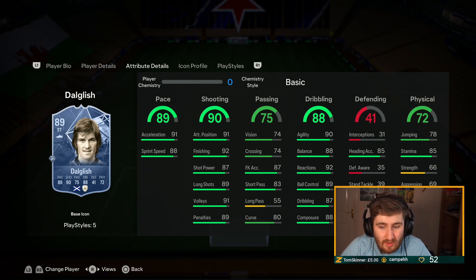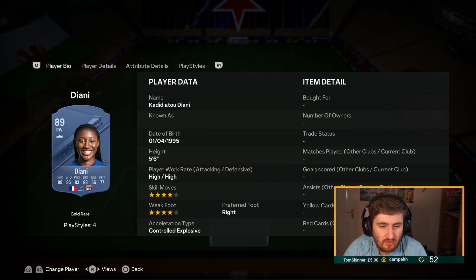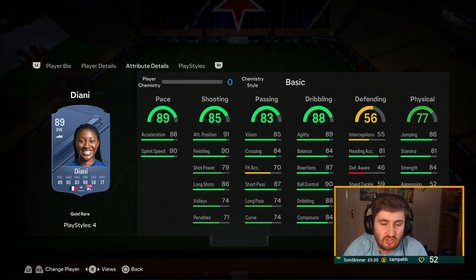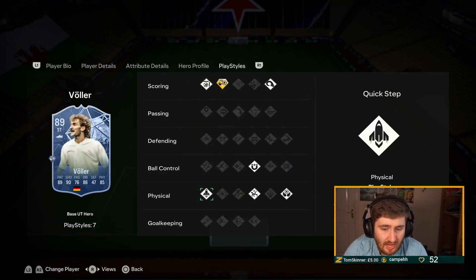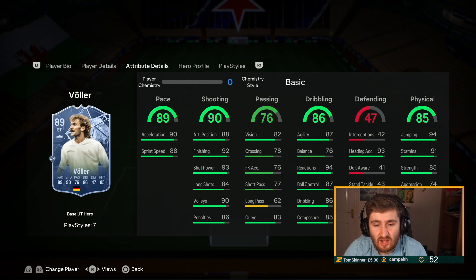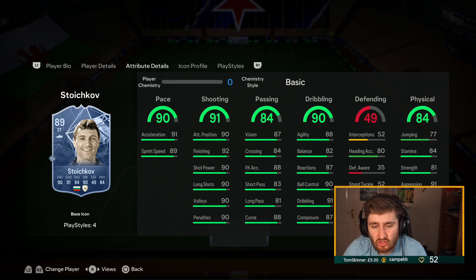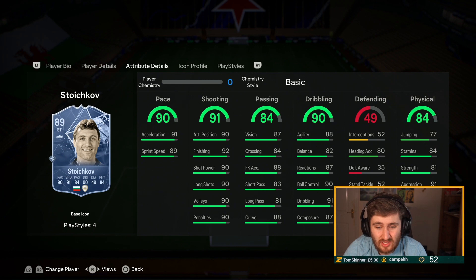Dian — crazy value, pretty good play styles, four-star four-star, a really good cheaper gold attacker before you get to the top-end cards. Vola — nice play styles, wish it wasn't chip shot they gave him, but with a Hunter he's got near 99 finishing and shot power. Stoichkov — gold technical, finesse, really good physical, crazy on the ball — gold technical really boosts this card.